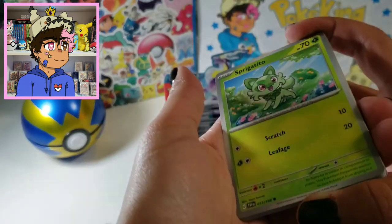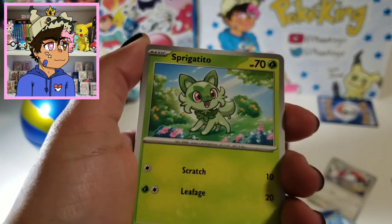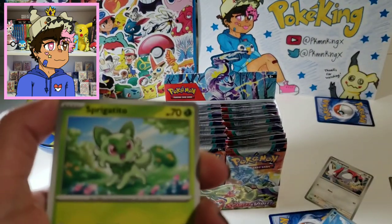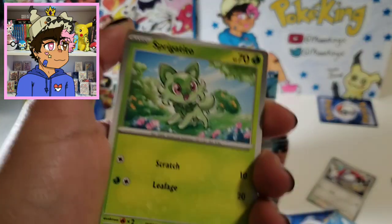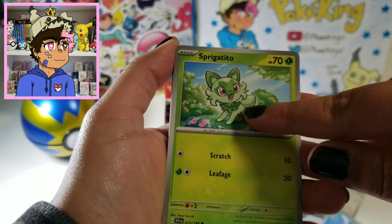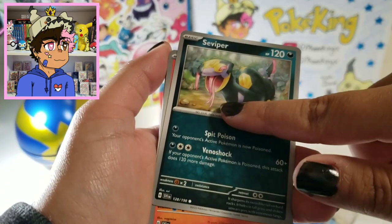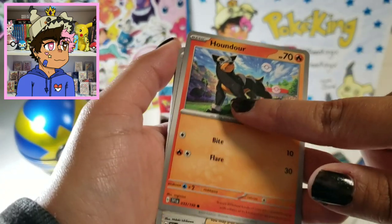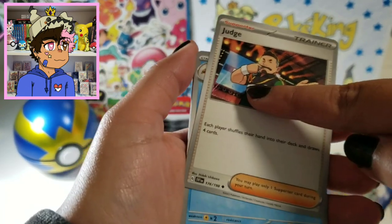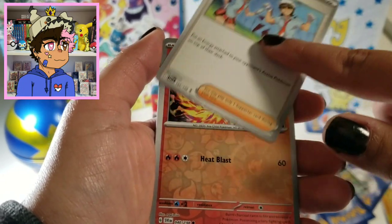I picked Sprigatito as my starter Pokemon, so I have a Meowscarada. And then I have a Houndstone. We also pulled a Sprigatito card just as I mentioned it — that's like a high level of manifestation! My team is Meowscarada, Sylveon, Lycanroc, Houndstone, Fidough, and Mabostiff. Five dogs and a cat.